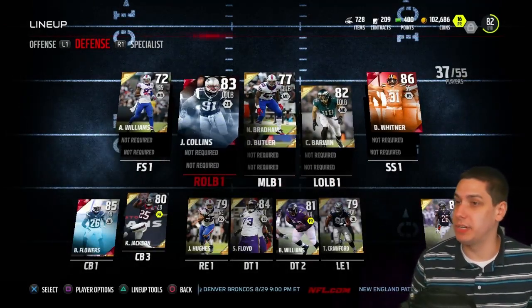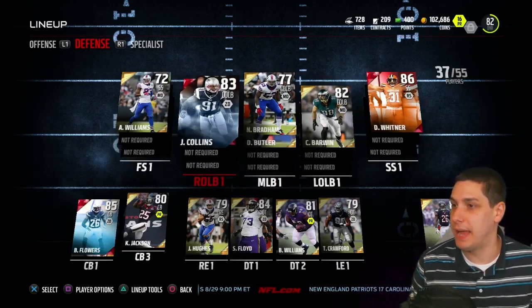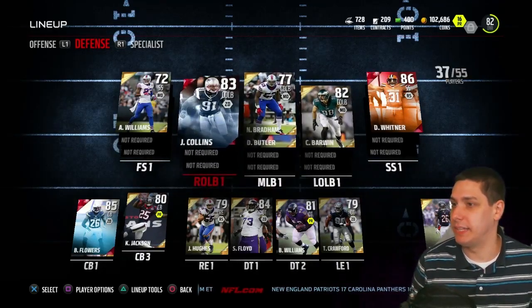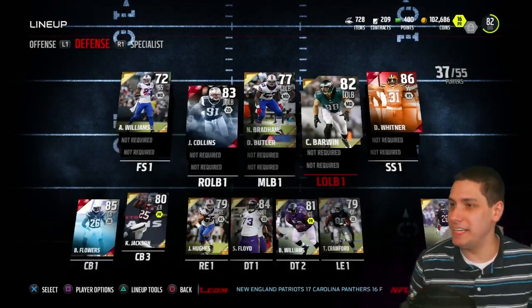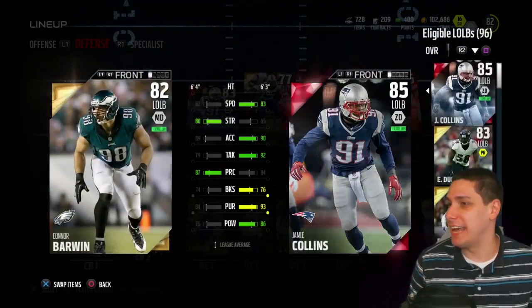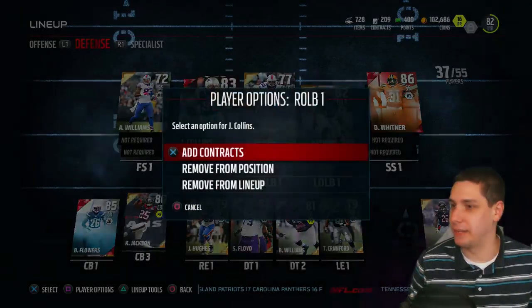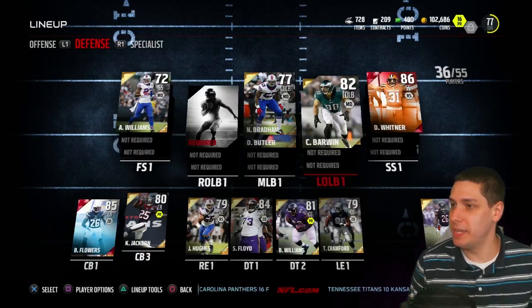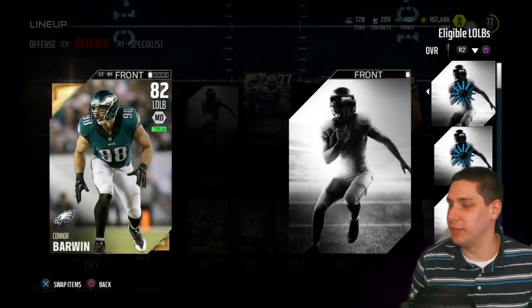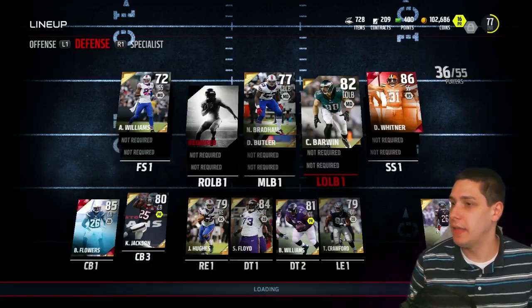At safety I'm using Aaron Williams that I opened in my legend bundle — 90 speed, which is pretty beastly, with 88 acceleration. On the other side we're using Dante Whitner. Jamie Collins was our elite from the legend bundle — 83 overall. He's a left outside linebacker and I think I screwed up the lineup — I need to use Jamie Collins at left outside linebacker. Let me remove him and put him in the right spot. Jamie Collins is 85 overall at left outside linebacker and that's where we want him to play.